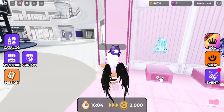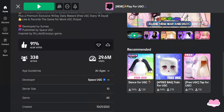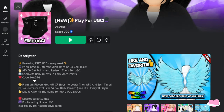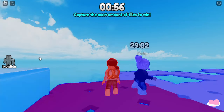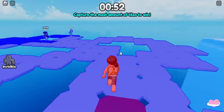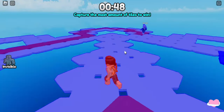The second one: you go into Play for UGC. They weekly update UGC items. These boots have just released today. We're gonna join this game now. It's very simple - you just play the mini-games that they have and you complete them. As you can see I'm doing a mini-game here.